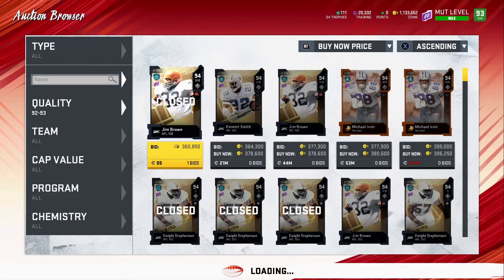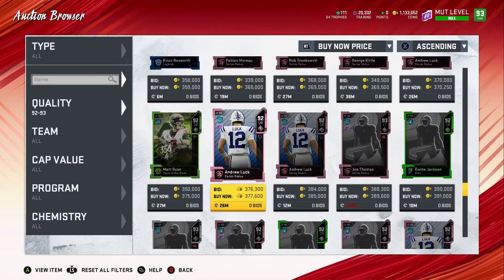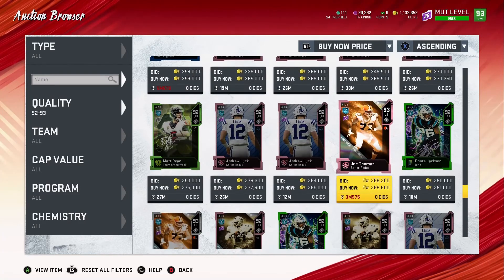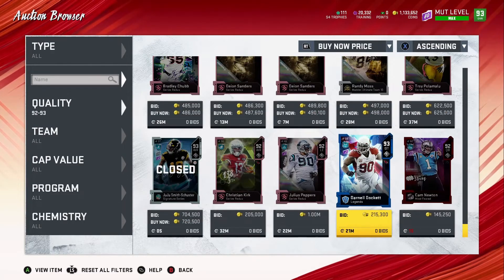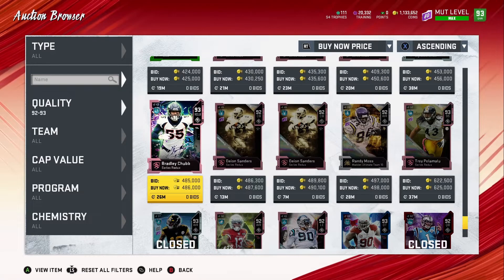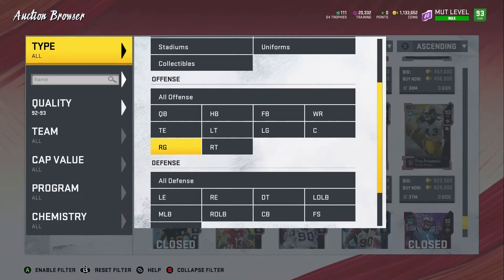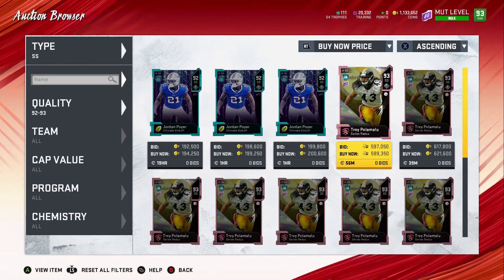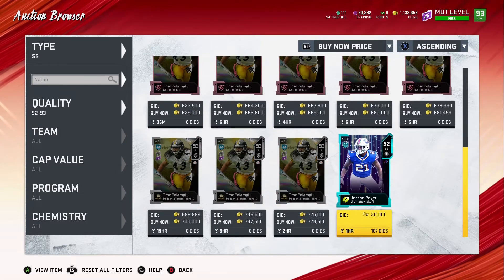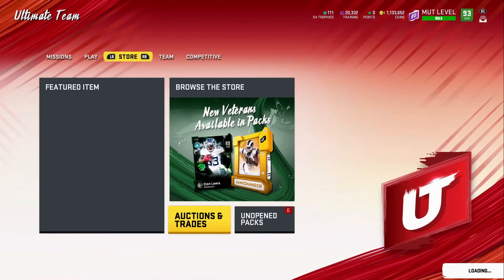When we go to the 93s — it's probably going to be way down here because you've got all these 92s. Nobody's going to want most of these. The only 93 I wouldn't use it on is if they're so cheap — unless you're going to use it on Troy Polamalu. Let's look up strong safety real quick. I didn't even know he was going for 600k still — wow. He's a series redux player, so unless you're going to use it on him since he's one of the top-priced cards.